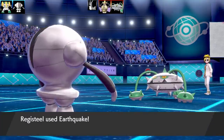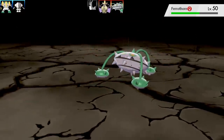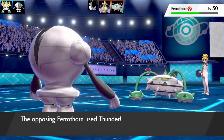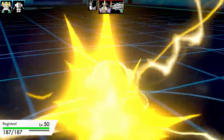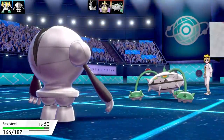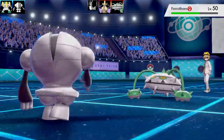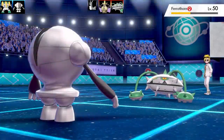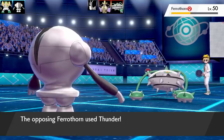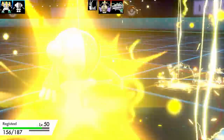One thing about the Regis before Regidraco and Regieleki came into the mix — they were all weak to Fighting. So once those two Pokemon are out of the equation, it makes things very difficult with Fighting-type Pokemon. We've got a special Ferrothorn here; it's going to pop a Thunder trying to paralyze me, but it didn't happen. I'm going to keep going for Earthquake on Ferrothorn — there's really not a lot I could do. Ferrothorn is very, very bulky, and Earthquake is my best move to use against it.